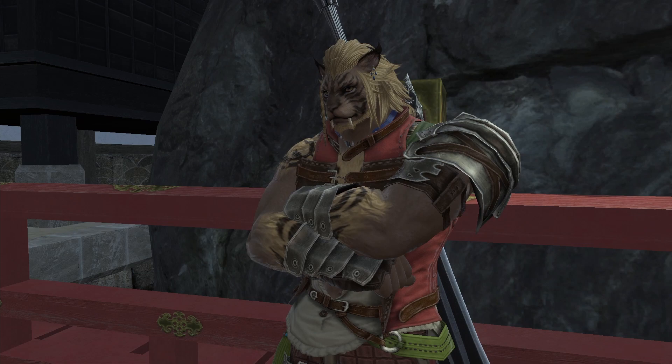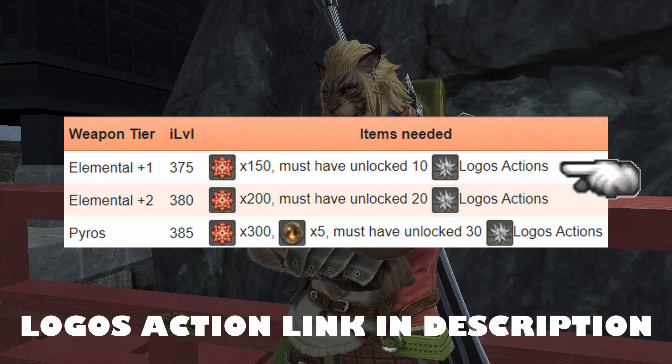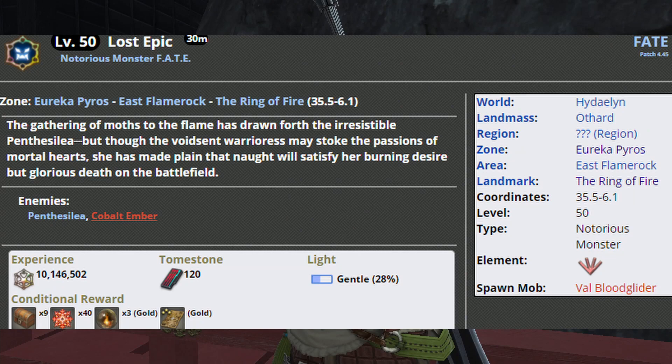Once you get the Elemental weapon, jump over to Pyros. The very first step in Pyros for the plus one version requires 150 Pyros Crystals and unlocking 10 Logos Actions. For the Elemental plus two, you need 200 Pyros Crystals and 20 Logos Actions. Pyros Crystals are farmed via fates or Notorious Monsters in the zone.